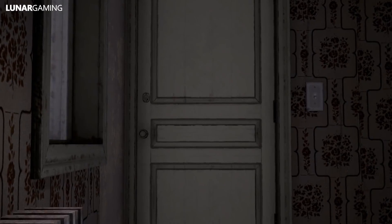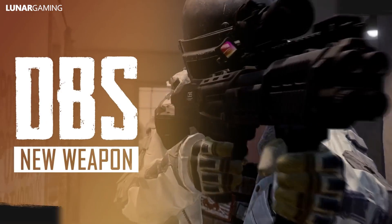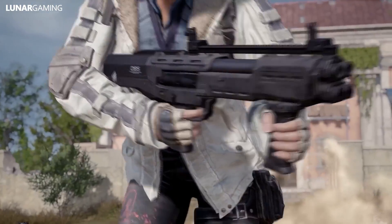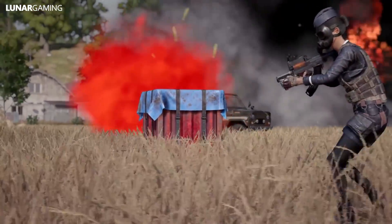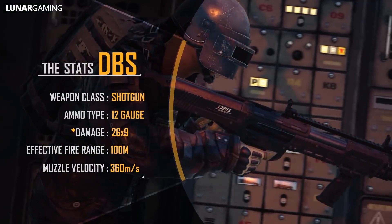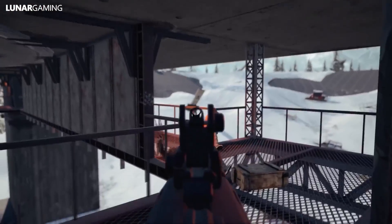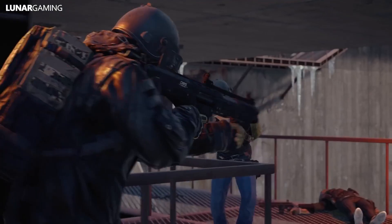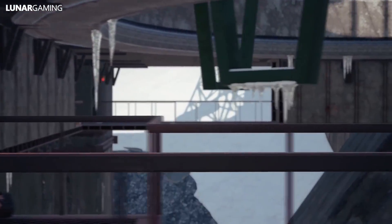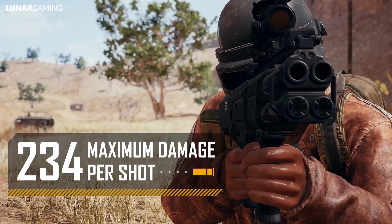Next up there is a new weapon — the DBS Shotgun. The DBS is a double-barrel pump-action bullpup shotgun that can only be initially obtained from care packages. It has two internal magazine tubes that allow users to load up to 14 12-gauge rounds, and thanks to its combined firing mechanics it can produce massive bursts of damage in a short span of time. The upper rail allows a holographic, red dot sight, or up to a 6x scope, and its maximum effective range is up to 100 meters.